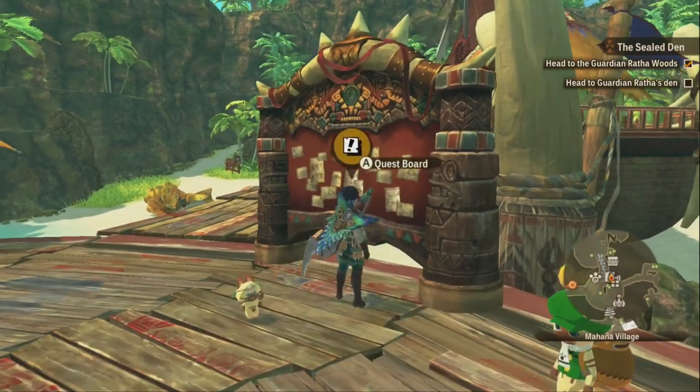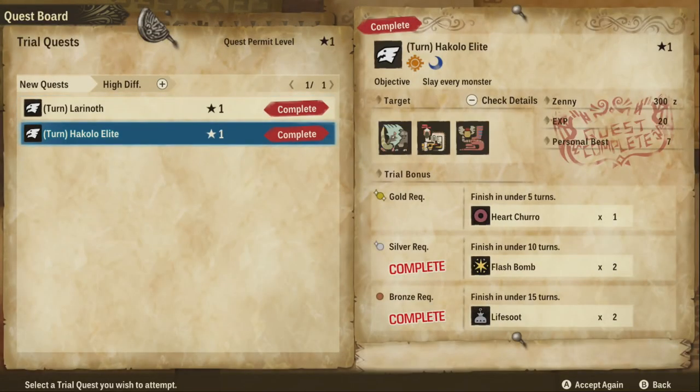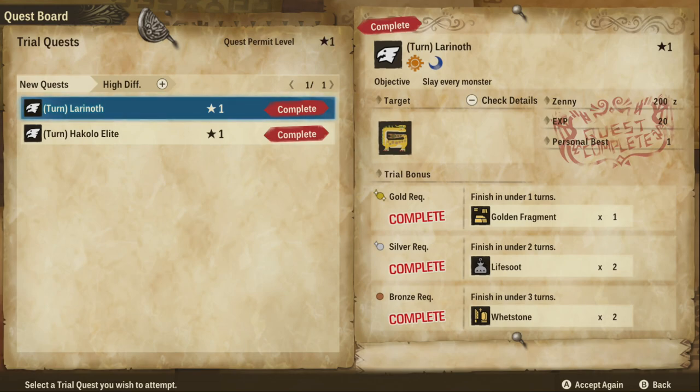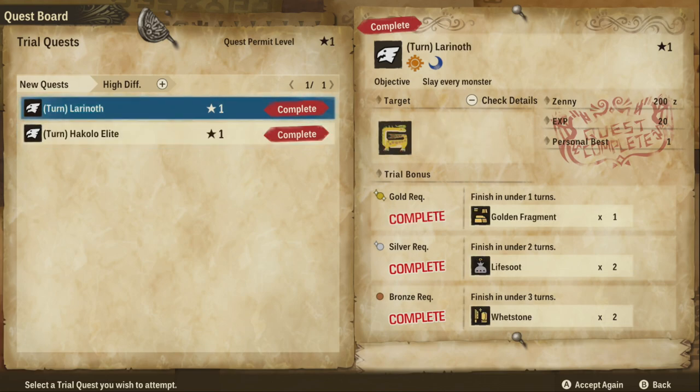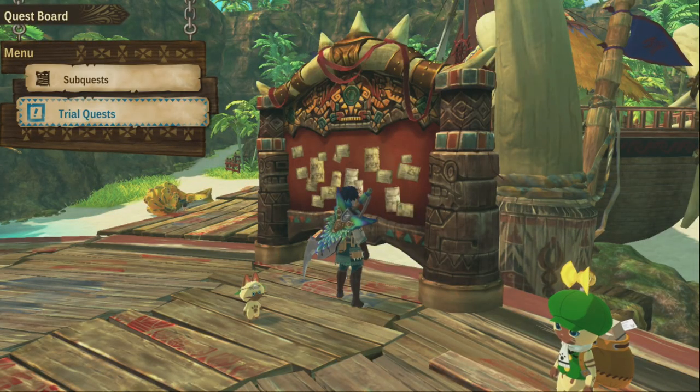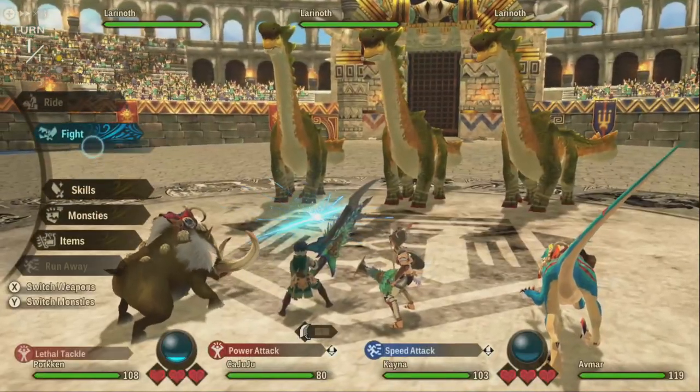First we're going to go to the quest board and then we're going to go to a trial quest, and we're only going to farm this top one because that's the only one we actually can farm. If we try farming another one, once we complete it, our marker will automatically go to the top of the list and we'll be forced to farm this quest specifically. So I'm going to turn on my turbo controller right now — now I'm hands-free and I'm going to be earning 200 Zenies every time we complete this quest.